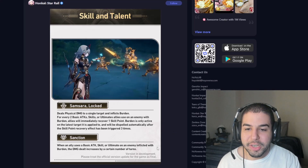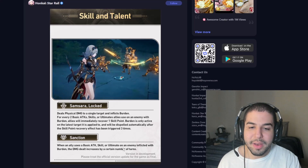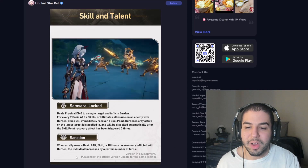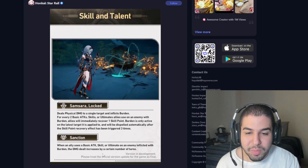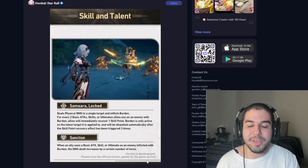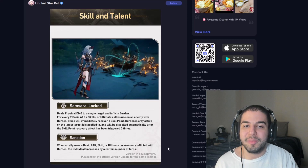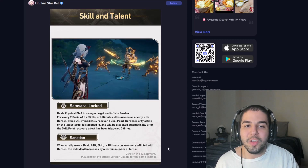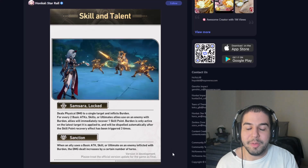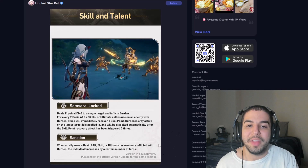Her talent, Sanction, means that when an ally uses a basic attack, skill, or ultimate on an enemy with burden, the damage dealt increases for a certain number of turns. Getting that extra damage increase on the burden enemy is going to be very good, because in a lot of situations — especially in Memory of Chaos — you're going to want to apply burden on the elite or boss enemy, and being able to increase damage done to them is really helpful.